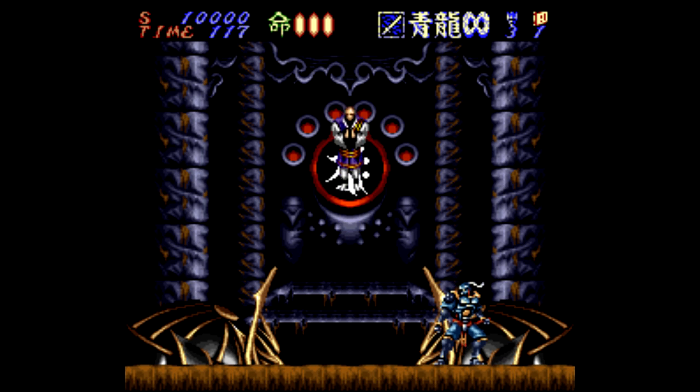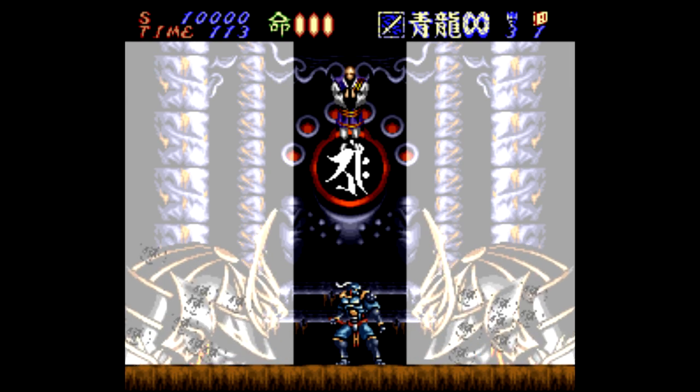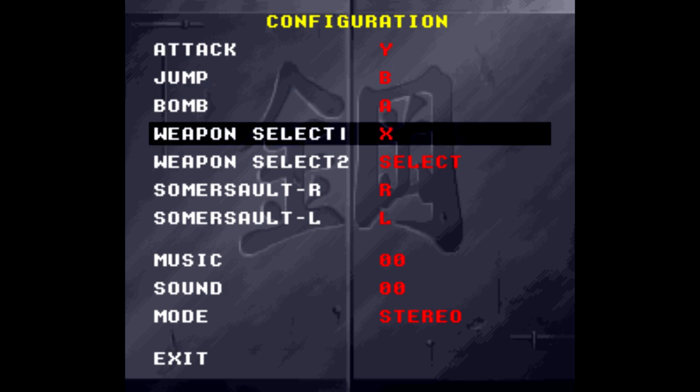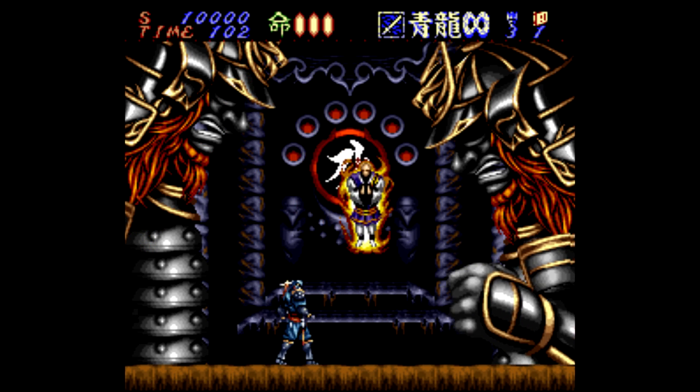Speaking of difficult games, here's an unusual code for Hagane. It's an infinite continues cheat, but the trick is to go to the configuration screen, highlight the music option, and play tracks 9, 8, 7, and 6 in that exact order. Sheesh, how do they come up with this stuff?